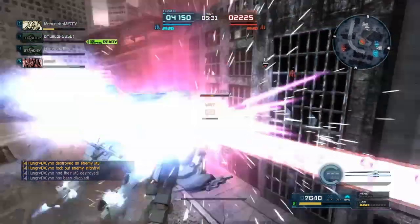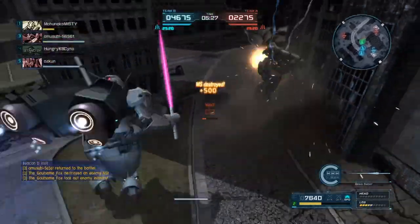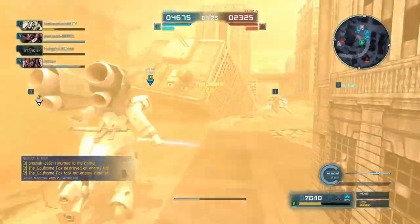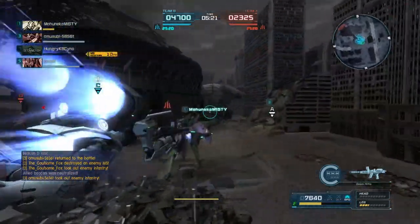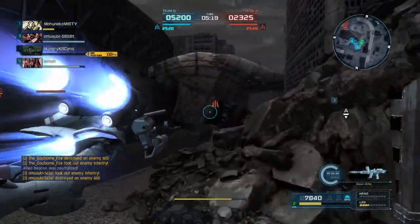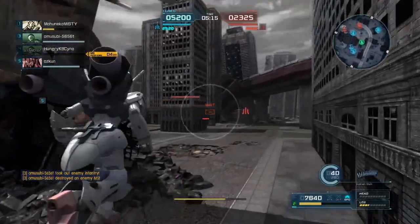Next, you have the Head Mounted Vulcans. These are a pretty standard pair of Vulcans. You can use them while boosting, and they also have a pretty decent stun accumulation, so a really nice option to have if you are maybe trying to boost away from somebody or if your Beam Rifle is overheated.